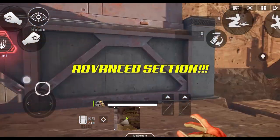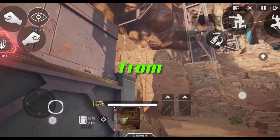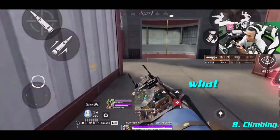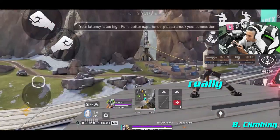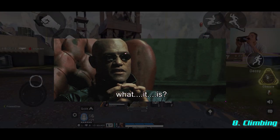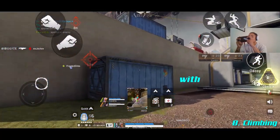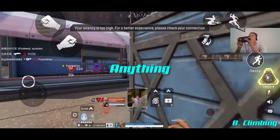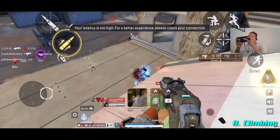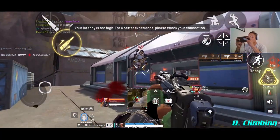We've finally arrived at climbing. Climbing is what sets Apex Legends Mobile apart from all other battle royale games on the market. Understanding climbing mechanics is what separates a noob from a pro player. It also helps you predict and deal with enemies who are good at climbing. To put it simply: anything that you can see, you can climb. If you have an Octane or Pathfinder in your squad, it's even easier to reach harder-to-reach places. However, you can't climb structures infinitely.